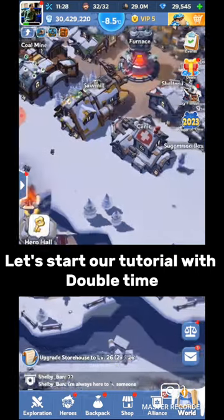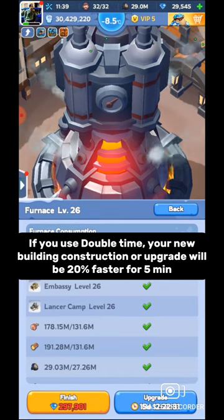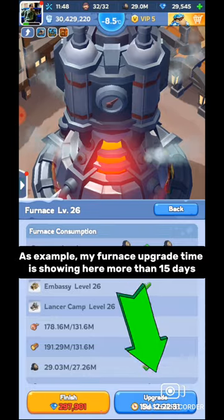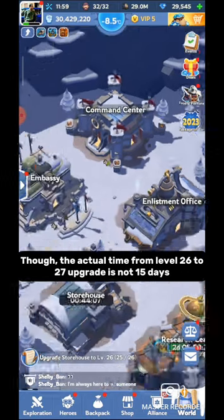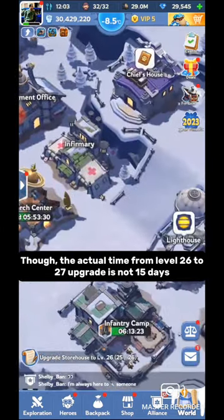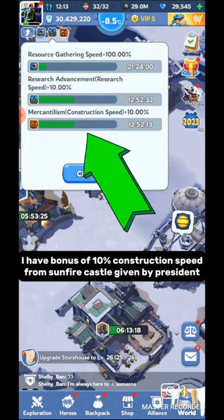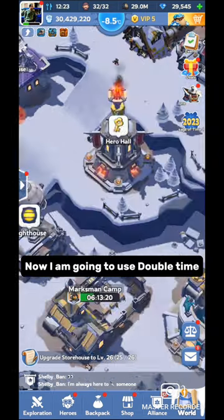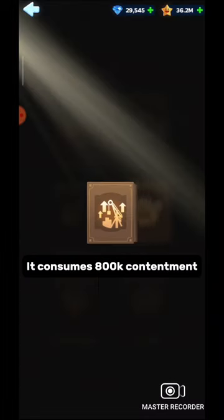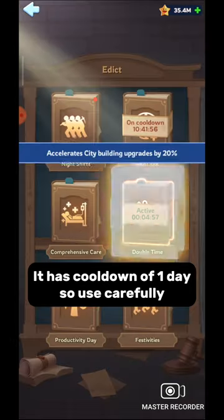Let's start our tutorial with double time. If you use double time, your building construction or upgrade will be 20% faster for 5 minutes. For example, my furnace upgrade time is showing here as more than 15 days. Though the actual time for the level 26 to 27 upgrade is not 15 days — I have a bonus of 10% construction speed from Sunfire Castle given by the President. Now I am going to use double time. It consumes 800k contentment. It has a cooldown of 1 day, so use it carefully.